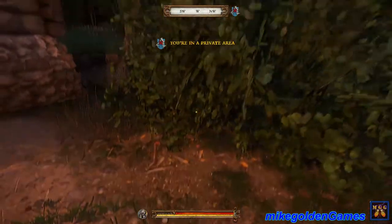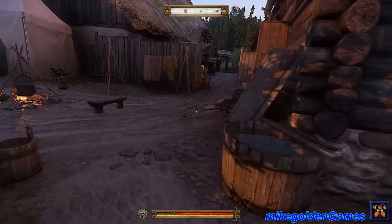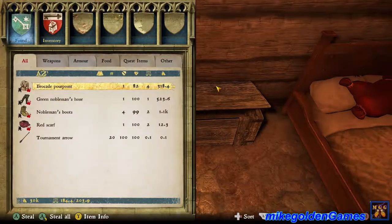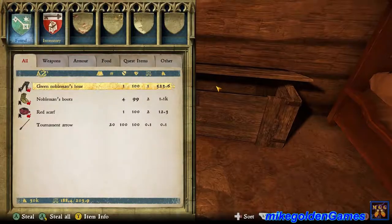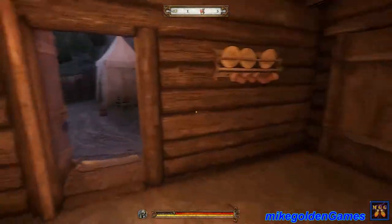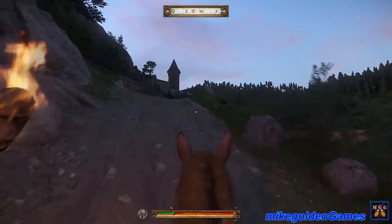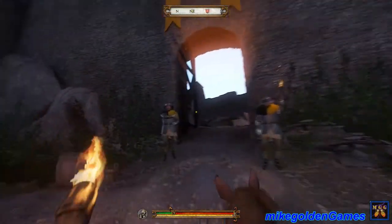Henry wakes up outside, apparently having blacked out from drinking. He's right outside the bathhouse. Sir Hans is gone. Henry finds a chest with Sir Hans's stuff still in it — including 20 tournament arrows with 100 damage — and grabs them. He needs to transport the items to his horse. He assumes he needs to return to the castle to speak with Sir Hans.